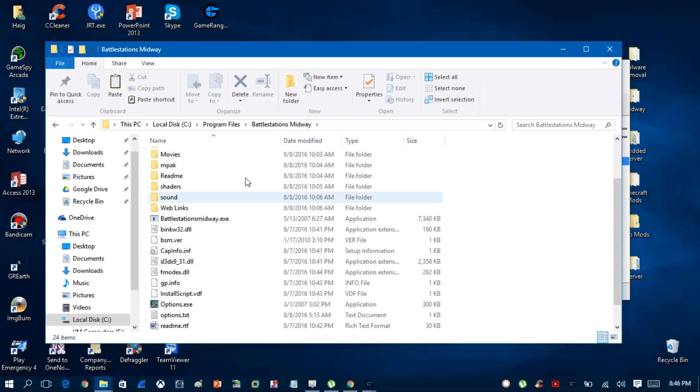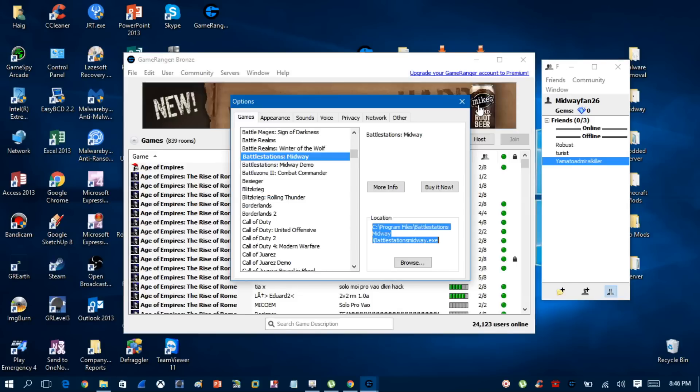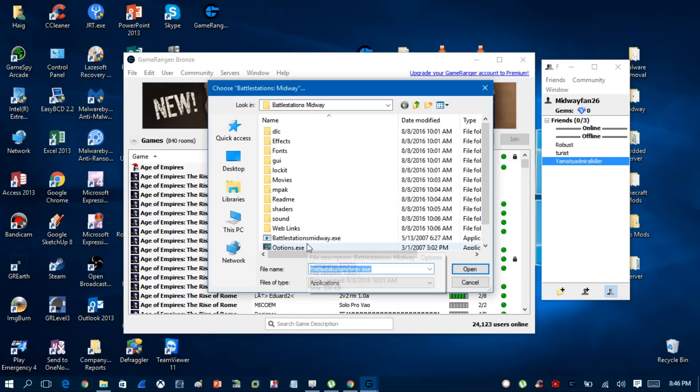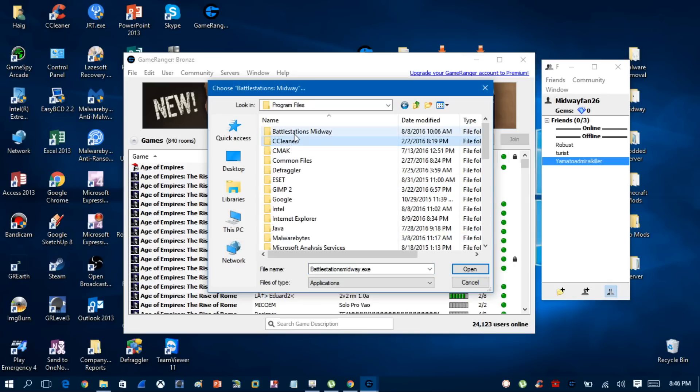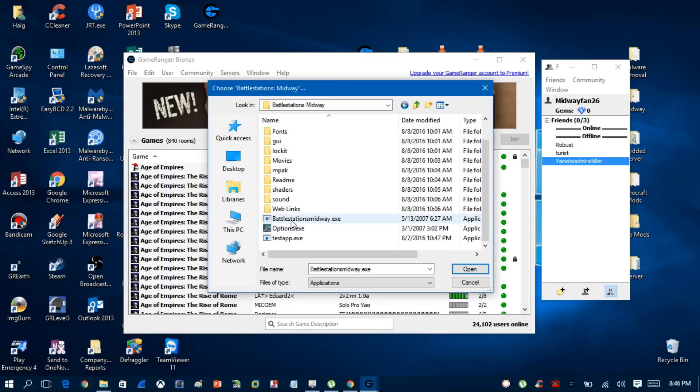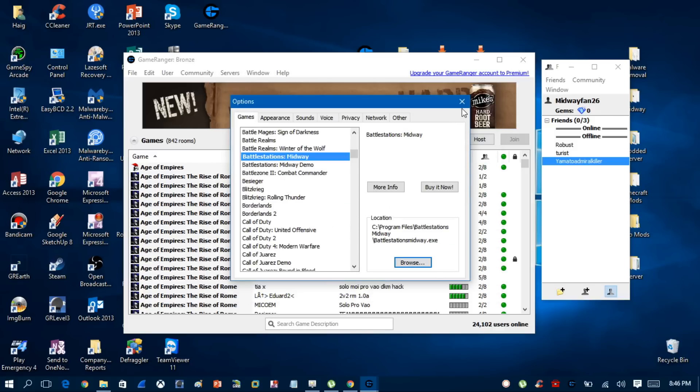That's what you do if you have Steam — make yourself a copy of the game installation. You'll see Midway.exe is there. Close out of that and make sure you click Browse, make sure it's C:\Program Files\BattleStations Midway, and select BattleStations Midway.exe. When it's all selected, close out and everything is good.